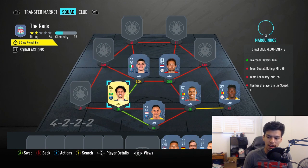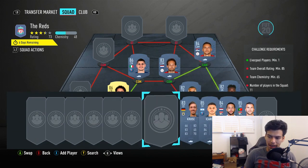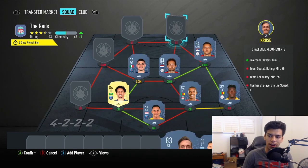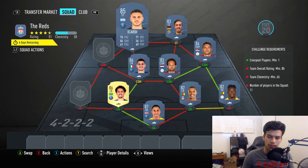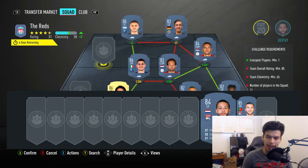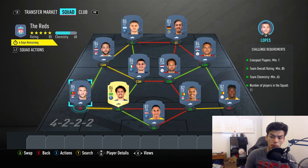Marquinhos and Verratti get the link there. Tadic is going to go at right CAM. We're going for Max Cruza at right striker — just an 83-rated player. Icardi on the left CAM, we're going for Memphis Depay, and then the final player is going to be Antony Lopez at the left back spot. No position modifiers, no loyalty needed for that squad, and that squad is complete.